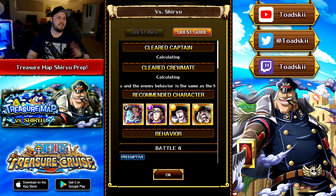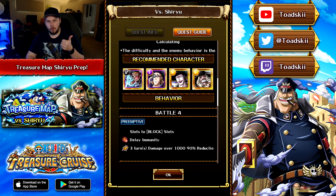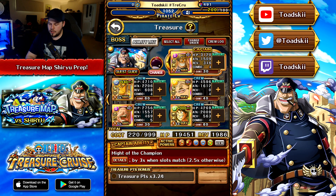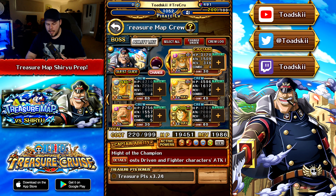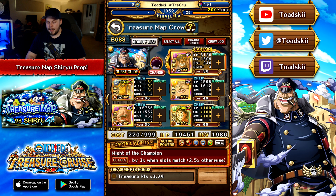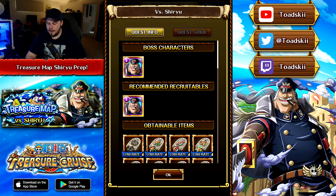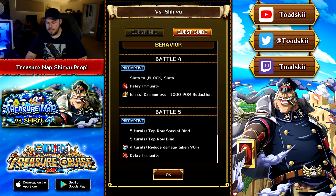He also has a very good support effect attaching to any INT character in the game. Once per quest, if you're inflicted with a poison or toxic, he'll remove all types of poison and heal your crew by 2,000 health. This is another good support — attaching to any INT character that can now remove poison — which is fantastic, because there aren't many good support effects that remove poison. The main ones that come to mind are 20th Anniversary Sanji and Ivankov, and now Shiryu is a broader option that attaches to lots of units.